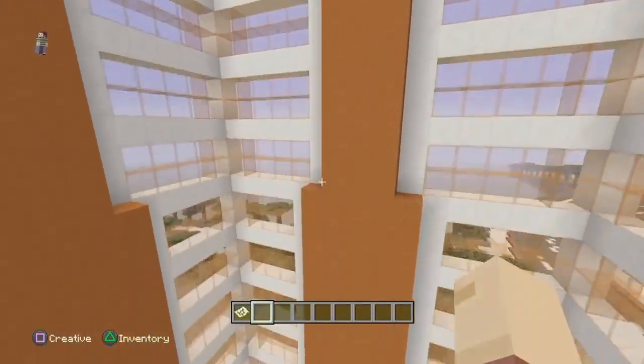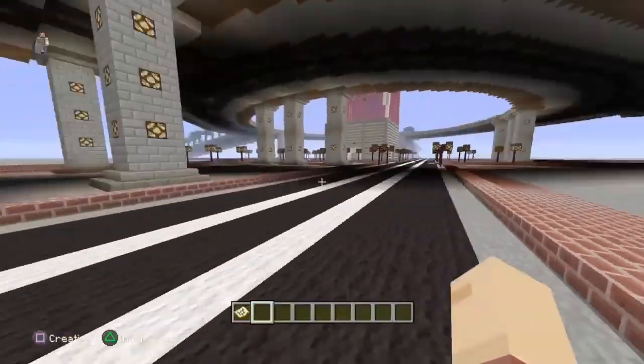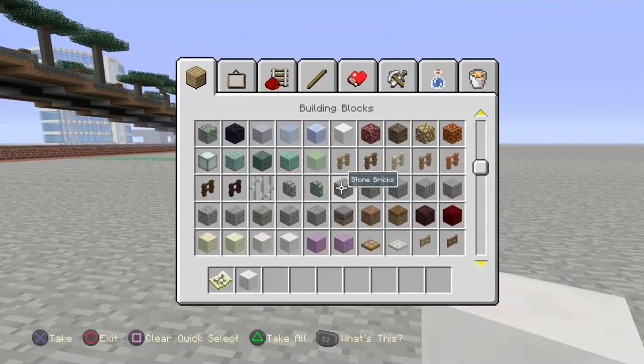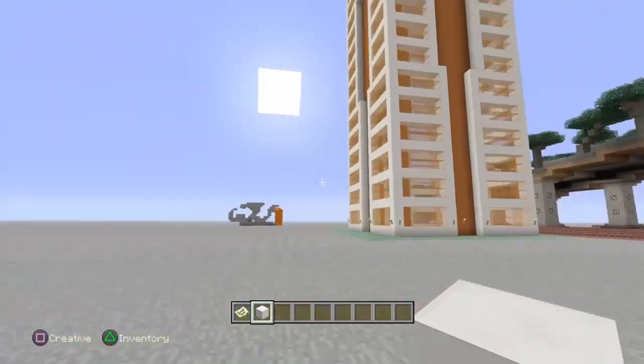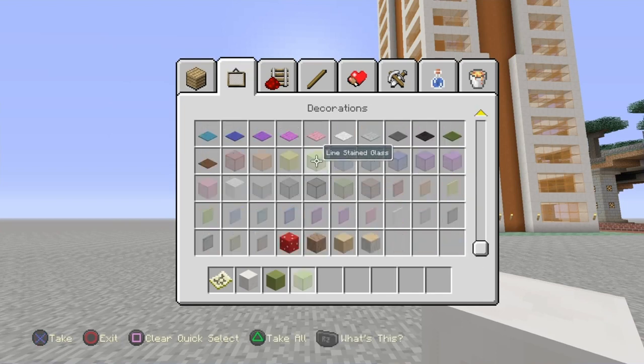To build this, the one main thing you're going to need is quartz. Now this part is your choice — what kind of clay do you want to use? This one is orange, and I would suggest using the same glass as the clay that you use, unless it's an incredibly dark colour. Today we're going to be using lime hardened clay because racing green and racing orange are such awesome colours. We're also going to be using some lime stained glass.